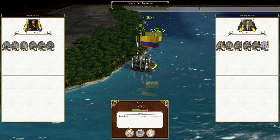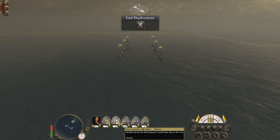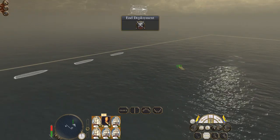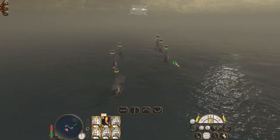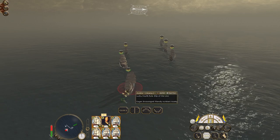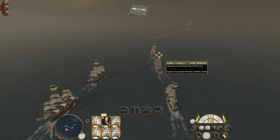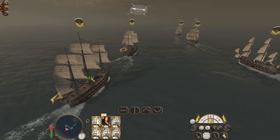Lots of ships are really knackered; they've got some good ones but we're going to make sure their damaged ones go to the bottom. Some of their ships have 16, 17, 20 guns — some stronger ships are up front. If we could hobble them with chain shot that would be great; these guys just need to be pounded into submission. Their crews are quite low so we could potentially board them.